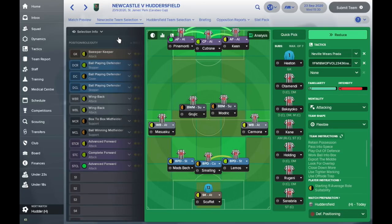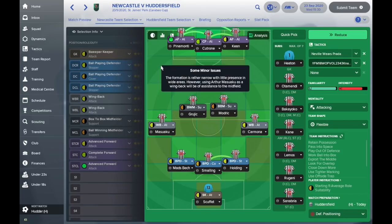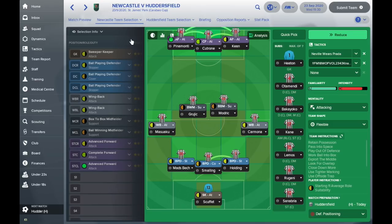The team going out today does have some squad rotation because it's the Carabao Cup, and somebody in the comments last episode said they hated how little I rotate the team. We've got Pinamonte, Coutrone, and Keane all up front - the first time they've been put back together this season. We've got Grujic and Modric in midfield with Masuaku, Madsbeck, Smalling, Lemos, and Carmona in defence, so a completely changed back three. I'm going to bring Holding in for Lemos, and Scufe finally back in goal.